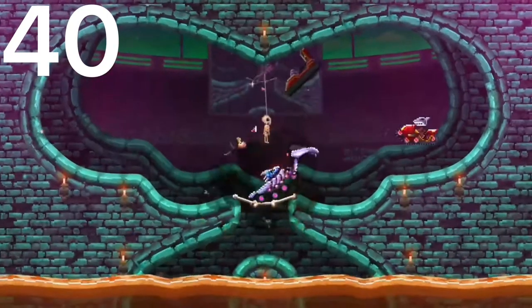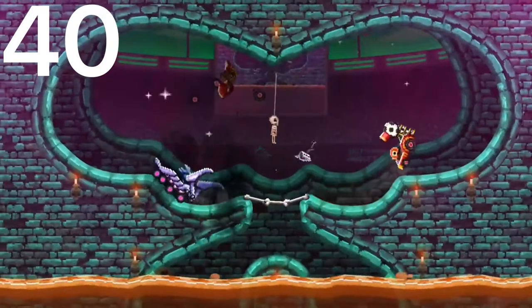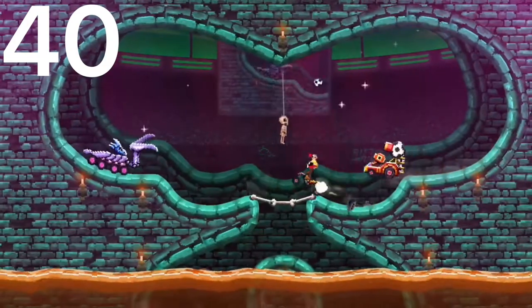Next up is the Mantis Shrimp. This car is very unstable and you can still get hit even though it looks like you have good protection from the front. So that's why it's so low.